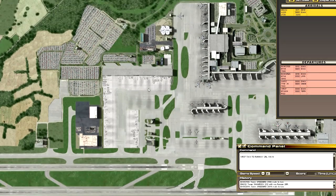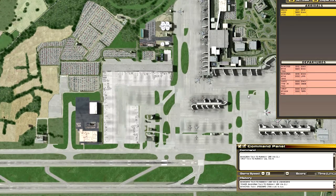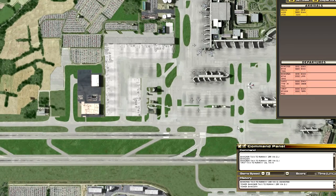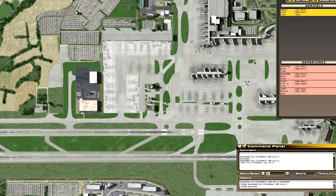Let's get these British Airways sorted - we'll send them to 26 right. Speedbird 2694 taxi to runway 26 right via Quebec Juliet. Speedbird 2906 taxi to runway 26 right via Quebec Juliet. You just need a bit of ground management to make sure the aircraft don't collide. Emirates 12 taxi to runway 26 left via November. Shamrock 232 clear to land.